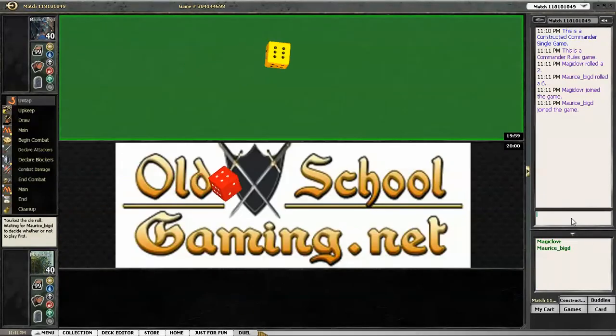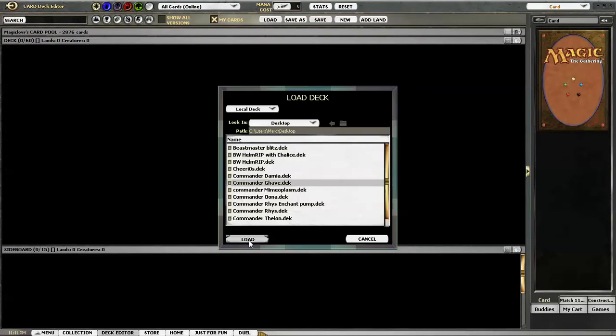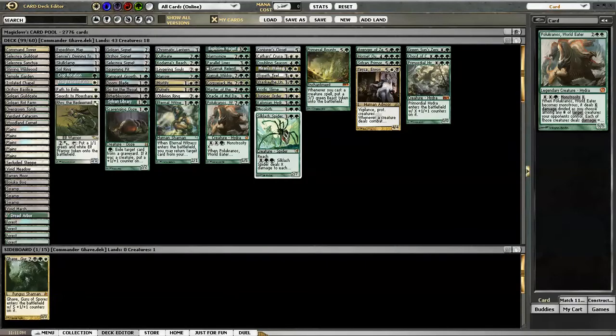Hey everyone, Magic Love recording a little Commander one-on-one action, playing my Gaev build — my newer Gaev build with a couple of little attachments from Theros in there. Most notable will be the 5/5 Hydra Polukranos. Not great with pronunciation, so I'm assuming I'm going to offend someone by butchering his name. Polukranos — yeah, okay, that's got to be pretty close.